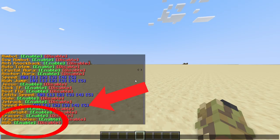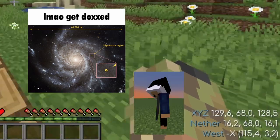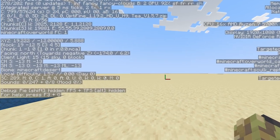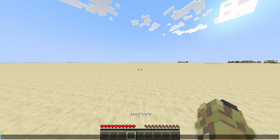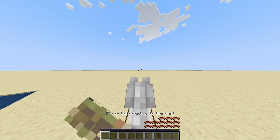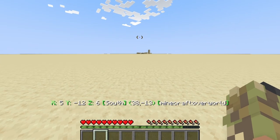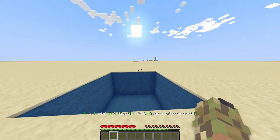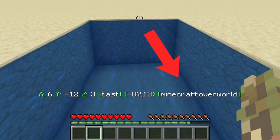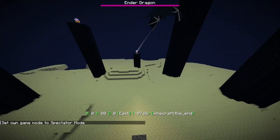Some of you viewers have noticed that I have one last thing I haven't covered: the HUD. It's a really convenient feature that hack clients have — it basically shows your position, your head rotation, and your dimension, among a few other things. It's not really a hack, as the contents of the HUD can also be found when pressing F3. If we enable HUD in the menu, this little thing pops up: these are your coordinates, this is the direction you're facing, this is your head rotation, and this is the dimension you're currently in. If we teleport to the end, it says the end — perfect.